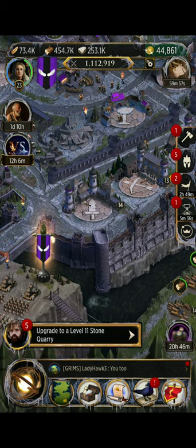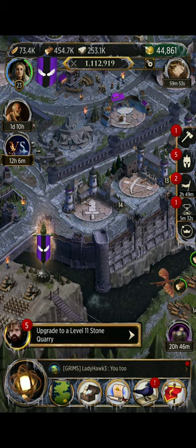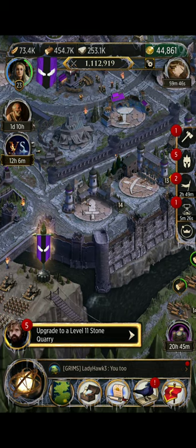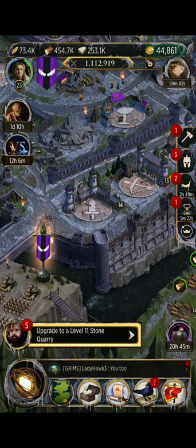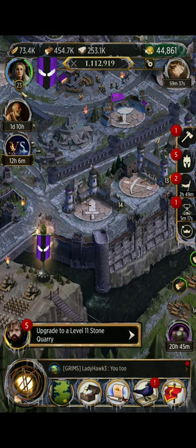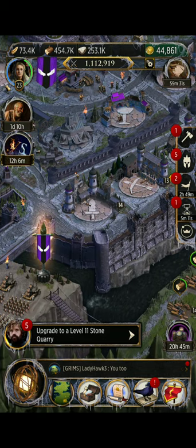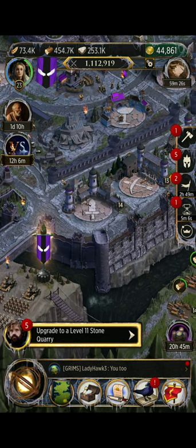Now, the disadvantage to your infantry troops is they march slow. They're going to slow down your marches. You can test this by going out to a creature on the map and clicking attack, select none, and only pull up your infantry troops and put those in your march. You'll see the timer on your march. Then take those away and pull your cavalry troops up, and you'll see that the timer is much faster with them. So your infantry is slowest.